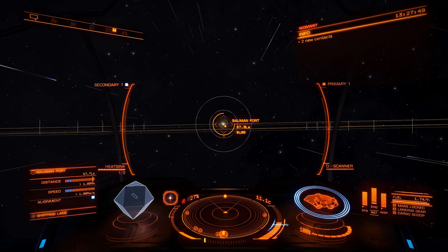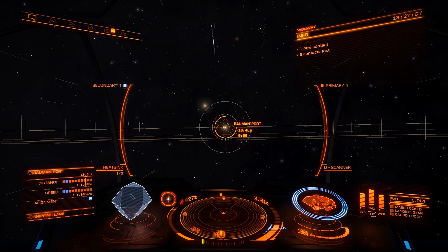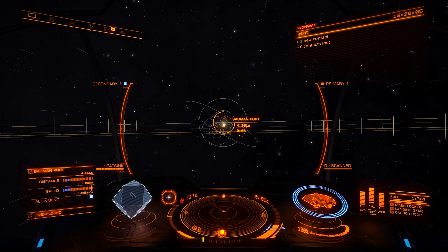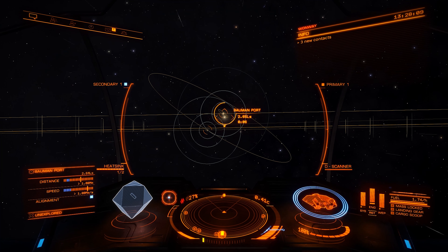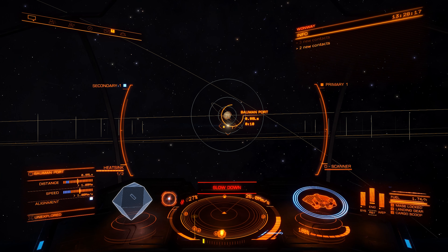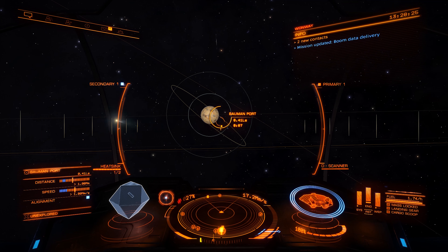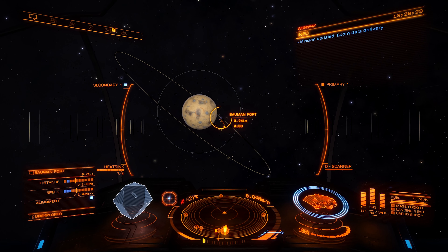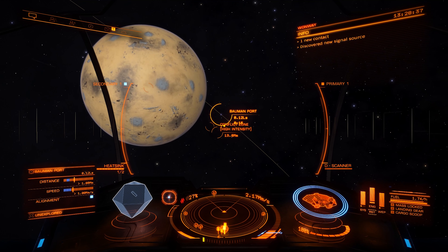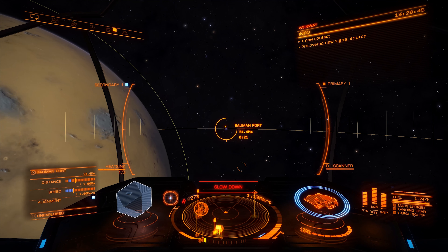I've set my 75% throttle hotkey to Caps Lock because it was easiest to reach and wasn't already bound to something. You see how my time-to-arrival hasn't fluctuated since I tapped that button. If you tap your 75% throttle at six seconds out, that is your absolute fastest approach. More than six seconds and you could go faster; less than six and you'll overshoot. 75% is the 'stay at this arrival speed' setting.